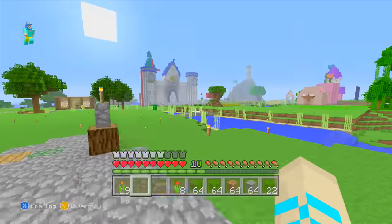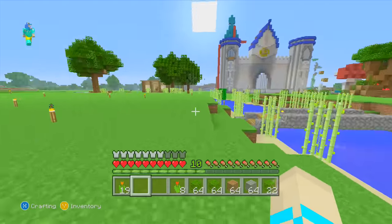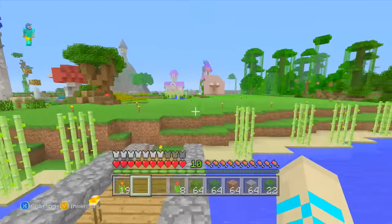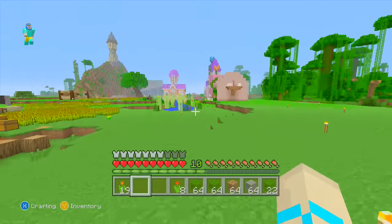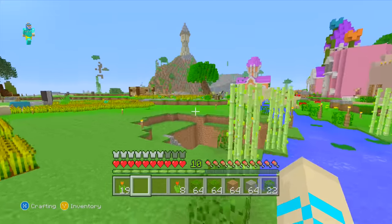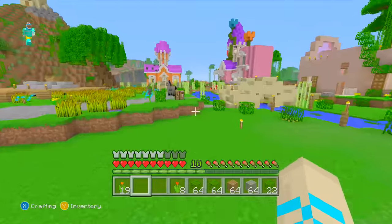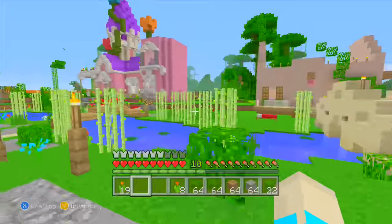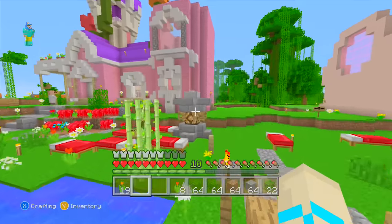Yeah, these custom trees — I do want to start with more custom trees. I'm wondering where is everyone, should we try and see if anyone's in the houses? Let's go over here. Anyone in the houses? No? Hello — Keep, Red Cat, Regan Taylor — no, nobody's joining us. Let me just quickly go and check Keep's house, see if she's joining us or not.